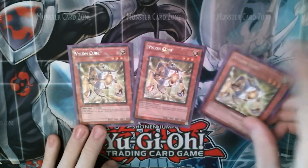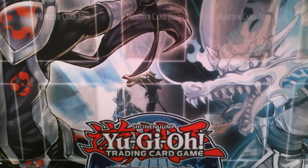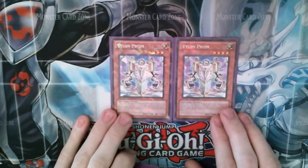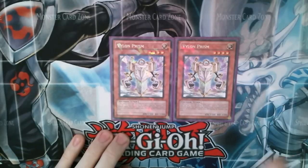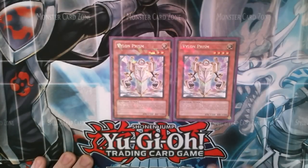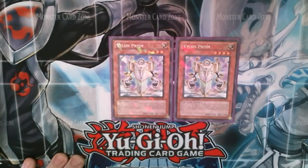Vylon Cube is a machine tuner light. When he's used for the synchro summon of a light monster, you search for an equip spell. Two Vylon Prisms. I've gone down from three because we don't have any of the good rank four triple overlay Exceed monsters. Once Shockmaster comes out I would put a third Prism in, but for our purposes where we only have rank four double overlays, we really only need two and the space can be used for other things.